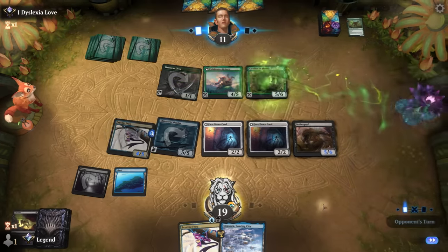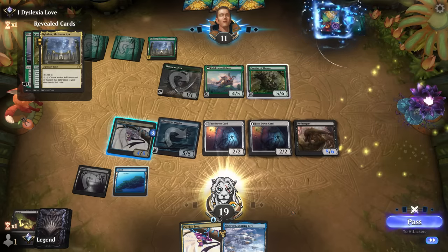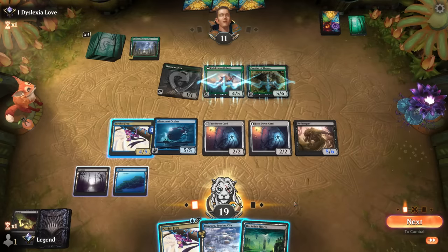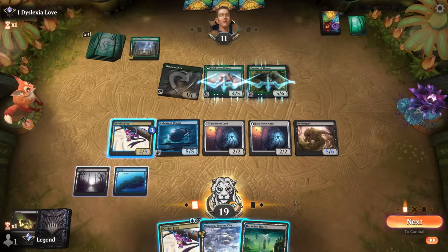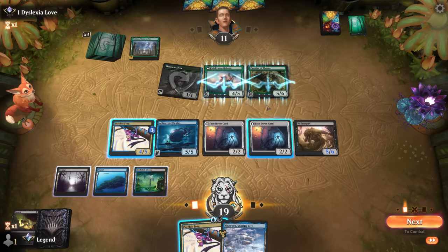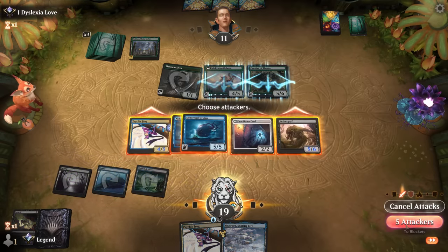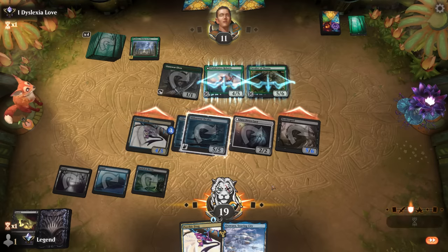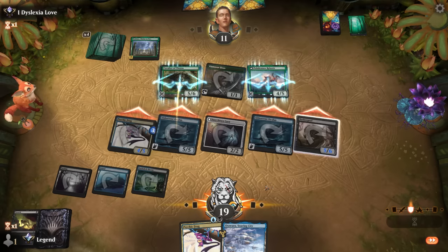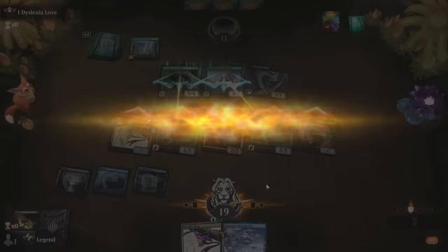We can play a third land, turn Oculus face up, and if we attack with everyone our opponent goes to one. They'd profitably block with Cavalier on Oculus, but at most they can soak up five damage — so that should still have us attacking for lethal. Let's go for it. Discard two more cards to Psychic Frog; opponent blocks Oculus to prevent six damage, but that's already 11 damage coming across. Awesome, on to the next one!